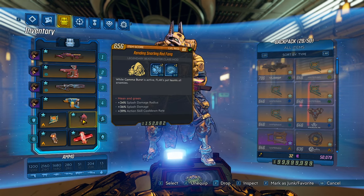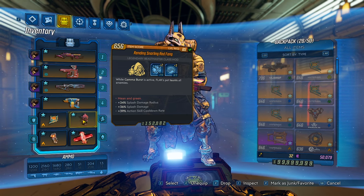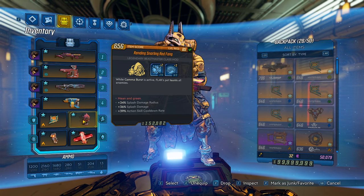Now we have the red fang, and this one's pretty important. We're going to be using gamma burst, and enemies are going to focus only on the pet. We're going to reflect all of the damage back with he bites and the faulty star. So if enemies shoot your pet, they're going to die. As for the passives, the only one that matters is splash damage — no other passive in the game will add to pet damage. The ones that can really help a little bit are action skill cooldown to get your action skill back faster, and splash damage radius just for the hollow point guardian rank skill.